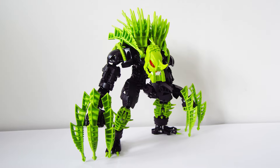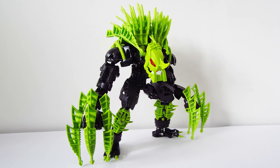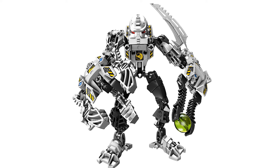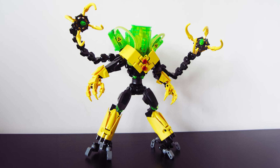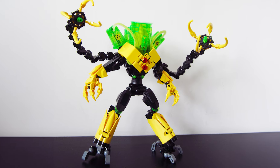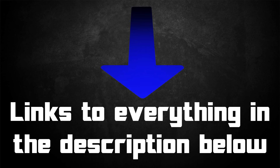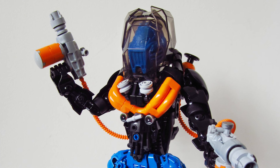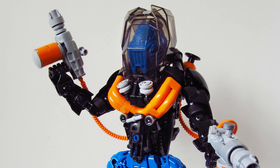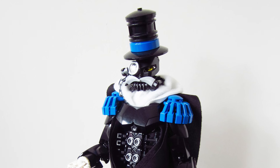So there you go — that's six revamps of the wonderful 1.0 villain characters. Sadly Thunder was missing from this lot; Dylan didn't build him, but that's okay. These six villains look phenomenal. If you want to see more work from Dylan, be sure to check the links in the description below and see all of his fantastic work. Dylan builds so much good stuff — it's worth checking out his other things, leaving a like and giving him a follow. Thanks for watching guys, happy building and bye for now.